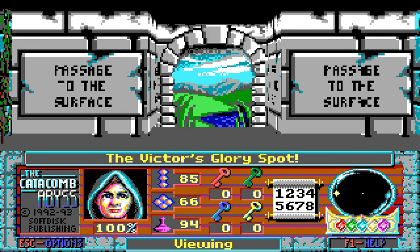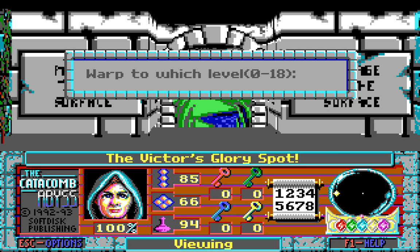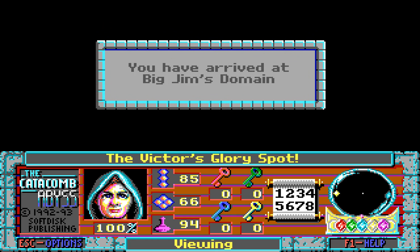Welcome back, folks, to Let's Play the Catacomb Abyss 3D! When last we left off, Nemesis has been defeated! But there are still three more levels for us to face. If we press F10 and W, we activate the Warp Cheat, which allows us to go to many secret levels, of which there are three. By selecting level 17, we go to Big Jim's Domain.